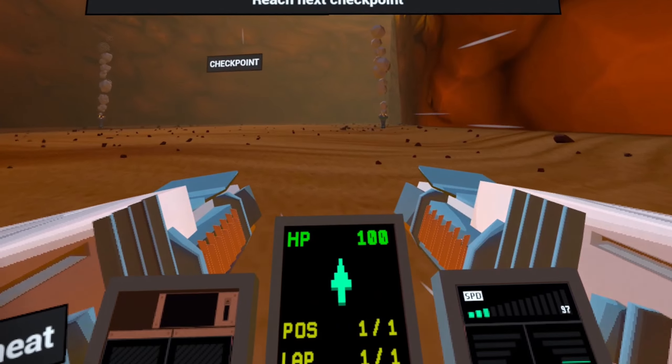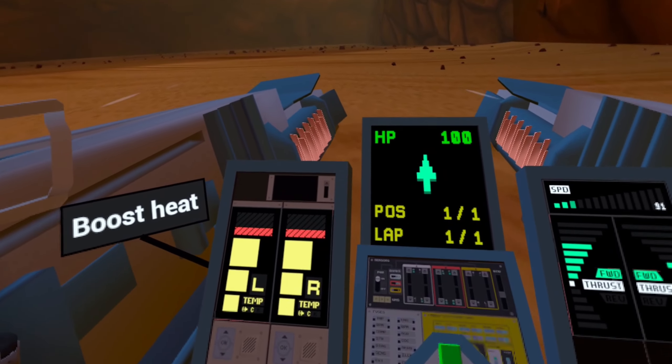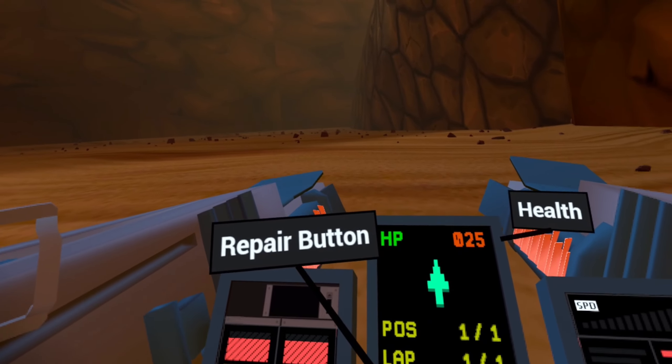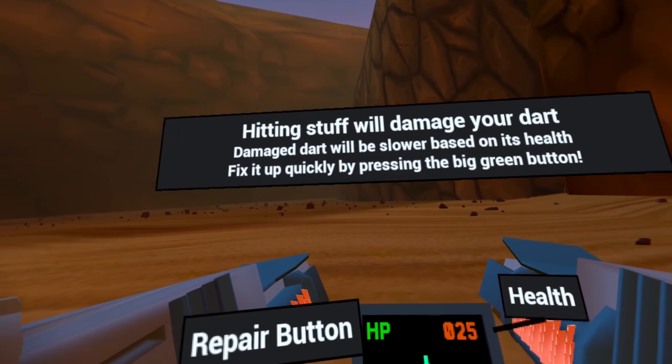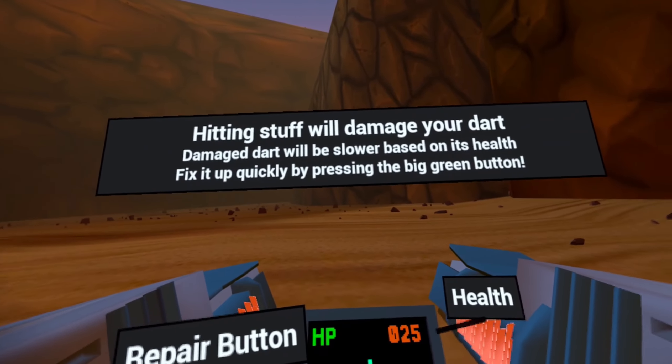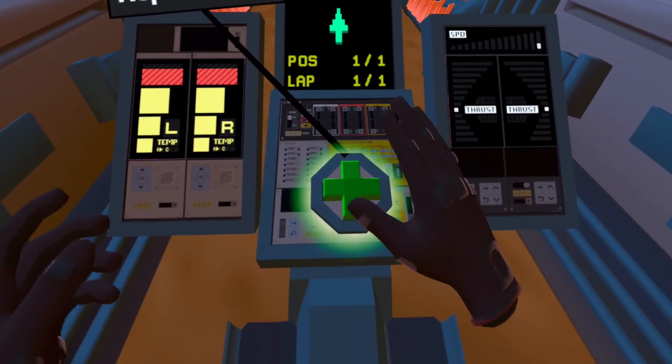You also have your HP. If you bump into something, you need to recover — there's a button in the middle you need to press. There's also an overheat mechanic: if you overheat by accelerating, you need to use a handle on the right side. It's going to slow you down, but it also helps with healing and you can recover and continue moving forward.